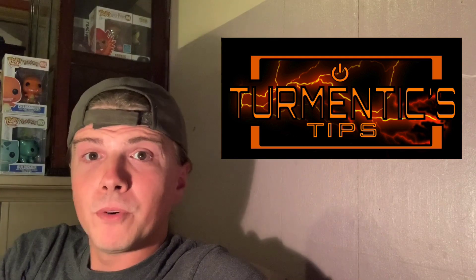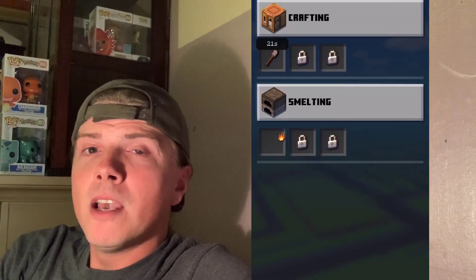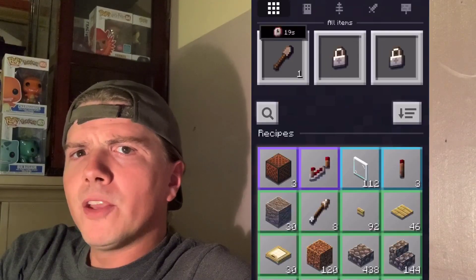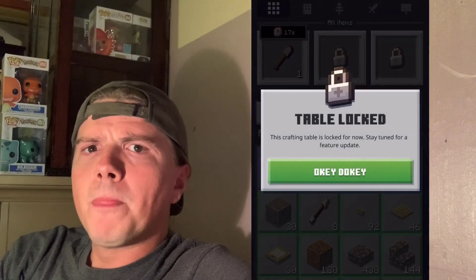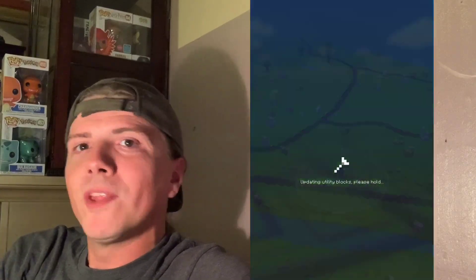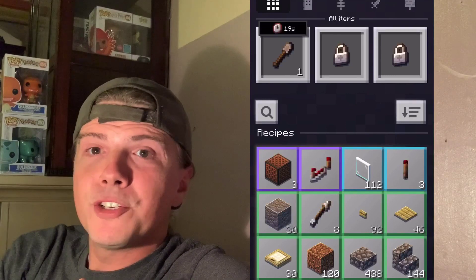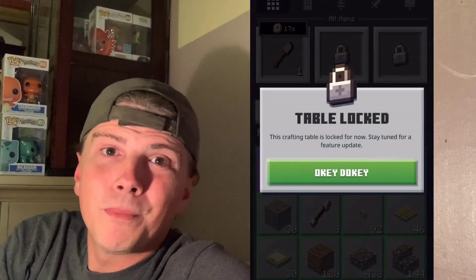When you go into crafting, for example, there are three different blocks where you can craft three things at once. But right now with the open beta and the access that people have, they only have the first one open, so you can only craft one item at a time. But like I was saying, it's just a flick of a switch and you'd be able to get those two other boxes, no problem. Same thing with smelting.